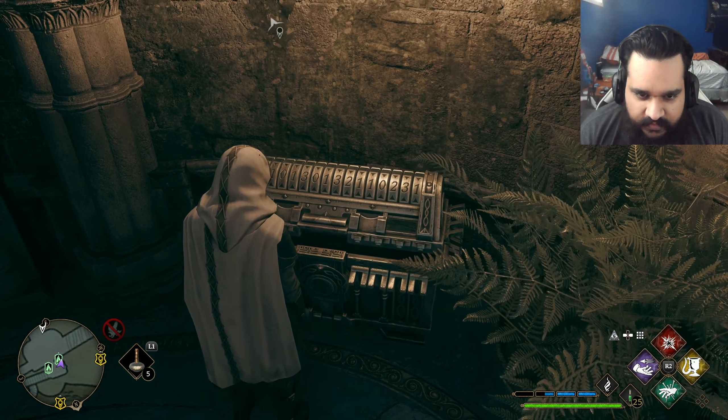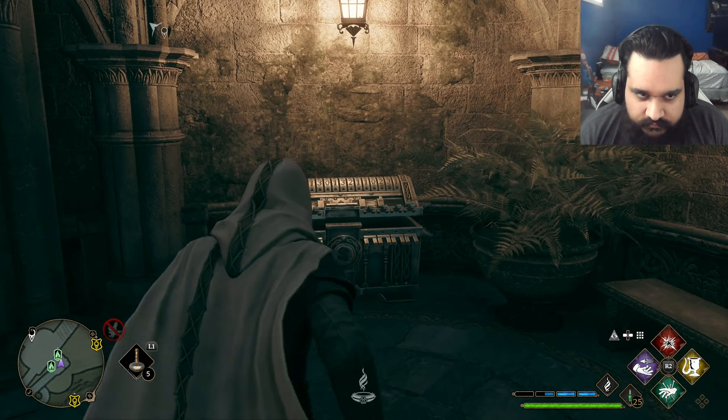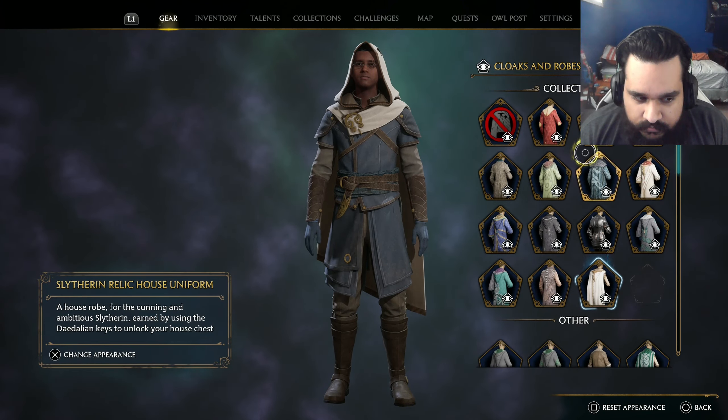Hello ladies and gentlemen, welcome back to BoyGhost GG and we are continuing with Hogwarts Legacy. I'm back after editing and sleeping, and it's going to be a quick session, about two hours long, because I've got stuff to do later today. I want to try getting through as much as we can, starting with our house chest. I've collected the rest of the house tokens, and these last four were quite hard to find, especially the last two.